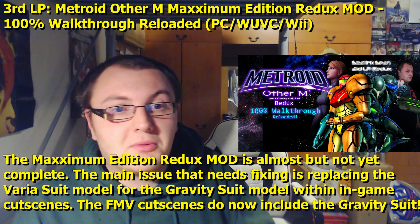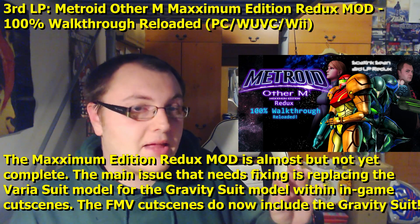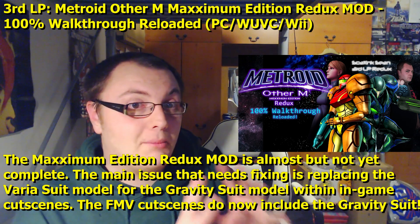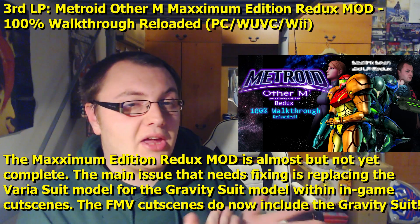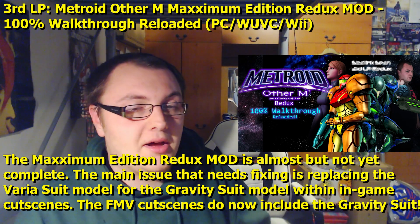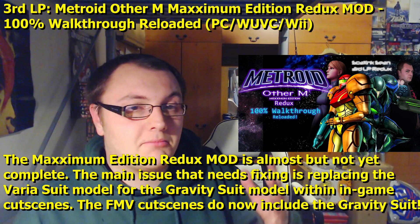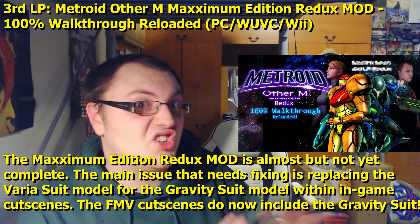Unfortunately I've talked about all this before, and the project has come a long way within the last year. It's just that bit needs a little more tweaking. I've asked the creator to message me when that one particular issue is sorted, because if that's sorted — or if he just makes a separate build of the ISO that hard swaps the Varia suit to be the Gravity Suit — I could just swap ROMs and do it that way. But for the quality I want to output, I'm holding off until that's sorted in some manner.